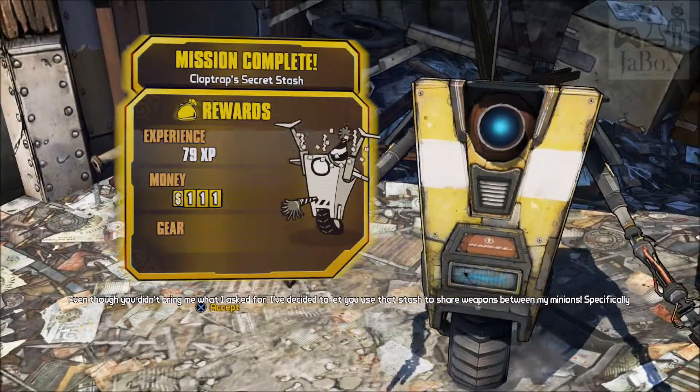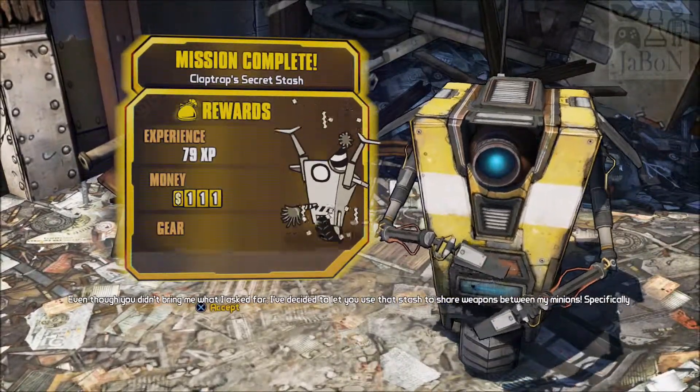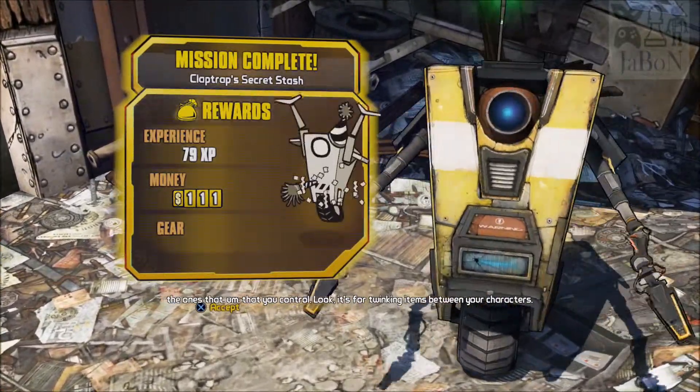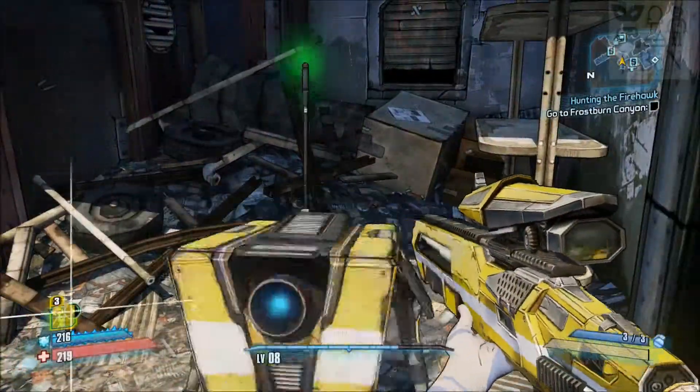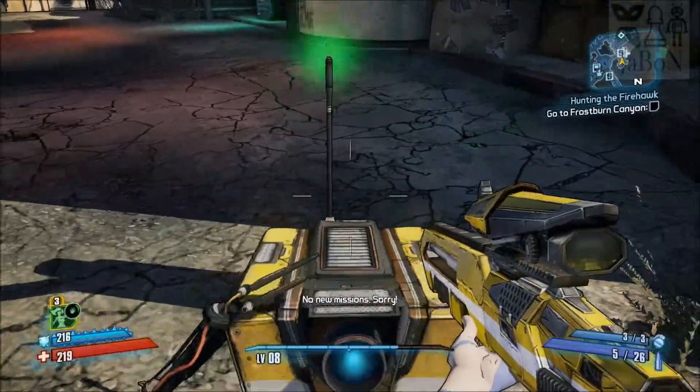I decided to let you use that stash to share weapons between my minions, specifically the ones that you control. Look, it's for twinking items between your characters. I brought myself access to the vault, and I kind of forgot what to do when I hit it.